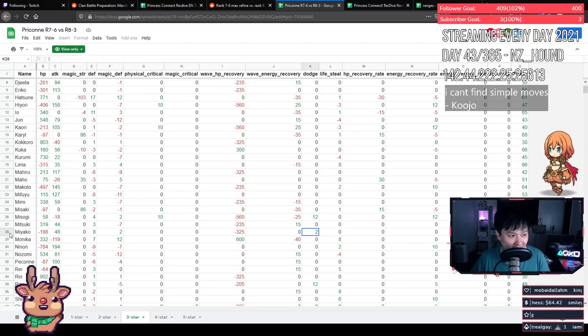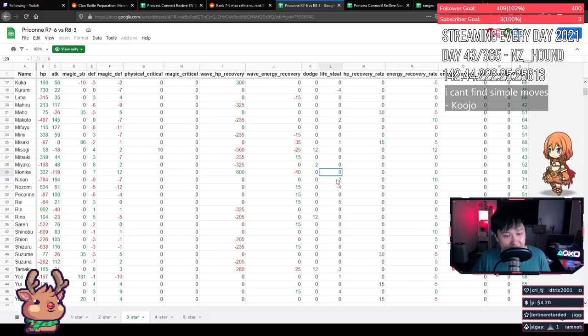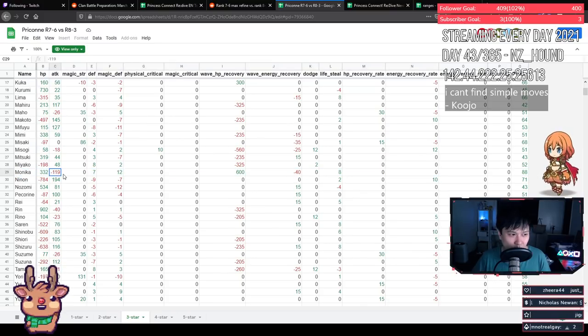Miyako is losing HP but gaining defense, magic defense, attack, and dodge — that's what I was looking for. The defense, magic defense, and dodge all completely outweigh the 198 HP loss. I'd take this one. Monica is losing a lot of attack for a lot of survivability and lifesteal. She can't make great use of the lifesteal but the HP is a significant boost. Monica tends to get targeted by Tamaki when there's no other magic attacker — my Monica usually lives but it's cutting it close.